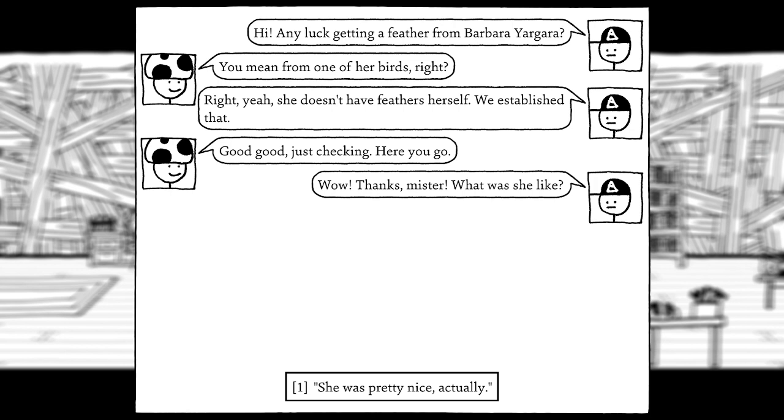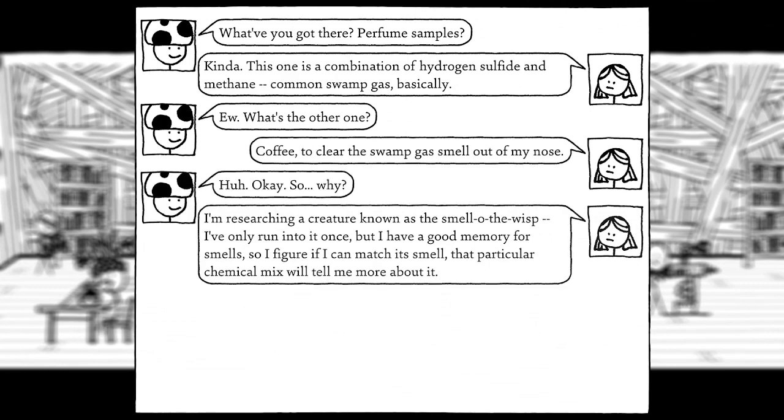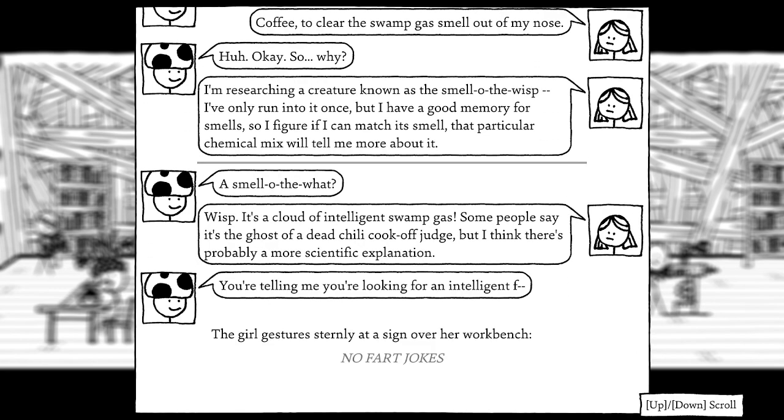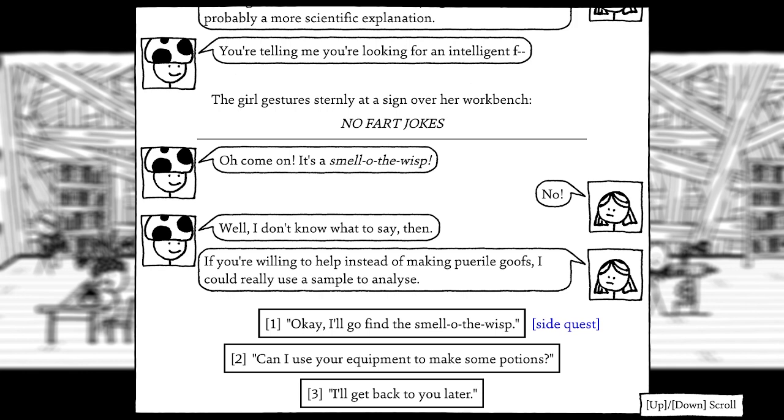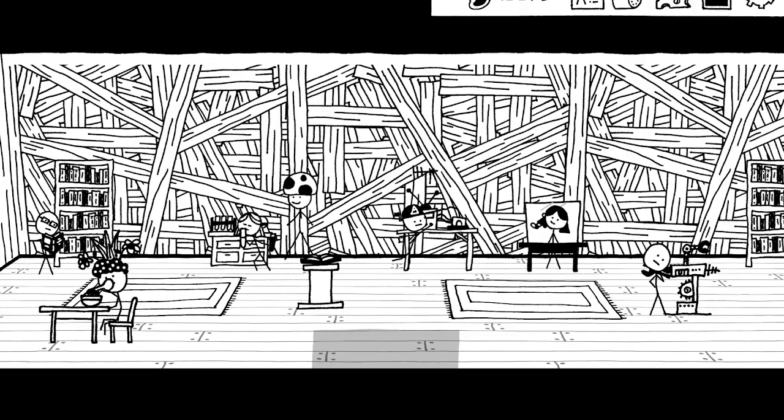The Smell of the Wisp quest: I deliver the feather to the kid and get a sash accessory. The researcher is combining hydrogen sulfide, methane, and common swamp gas to identify a creature called the Smell of the Wisp. She's only run into it once but has a good memory for smell. She thinks it's a cloud of intelligent swamp gas — some people say it's the ghost of a dead chili cook-off judge, but she thinks there's a more scientific explanation. I agree to find it.